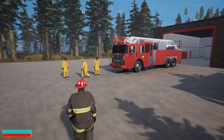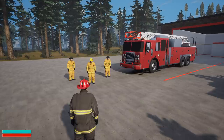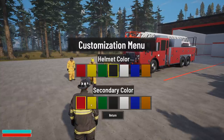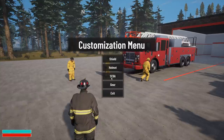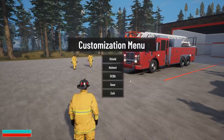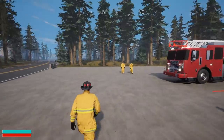One new thing that was shown already is that we can now change our uniform. If you guys look here, we can change our helmet color, we can also change the secondary color, and I'm just messing around with these so you guys can see some of the new features. You can change your SCBA color and your gear color as well.